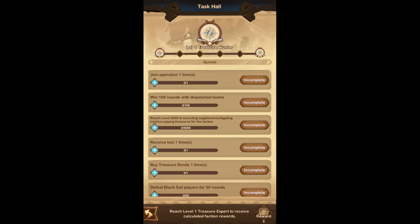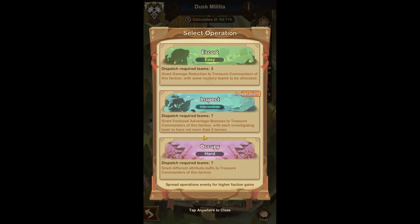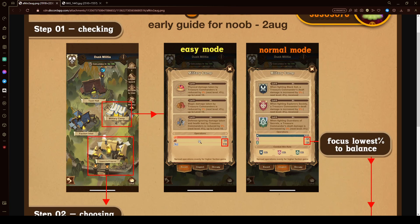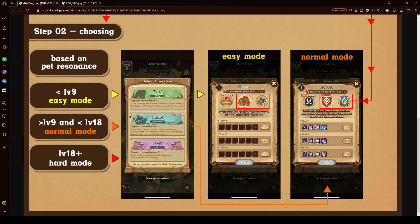For the faction rewards, don't pay too much mind — just make sure you pick the correct Inspect or Escort, and choose the correct difficulty based on your account. The event just came out, but I found some infographics on the Discord server — shout out to TOS on Discord. Here's a dumbed-down version: check which resources are needed, focus on those when setting your teams, and make sure you queue for the ones where your resources are needed. Pick Easy if below Pet Resonance 9, Inspect between 9 and 15, and Occupy at 15 and above — that's my opinion.